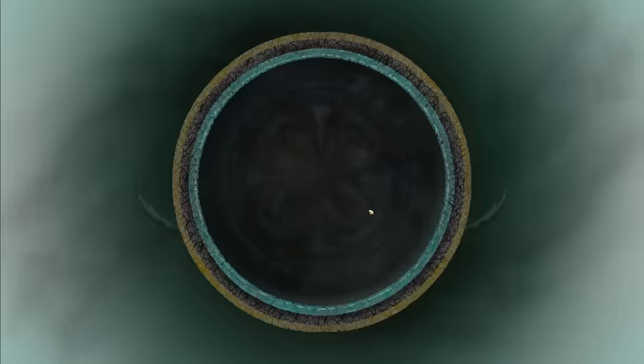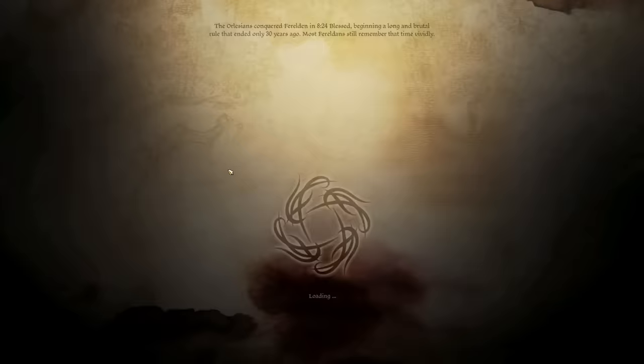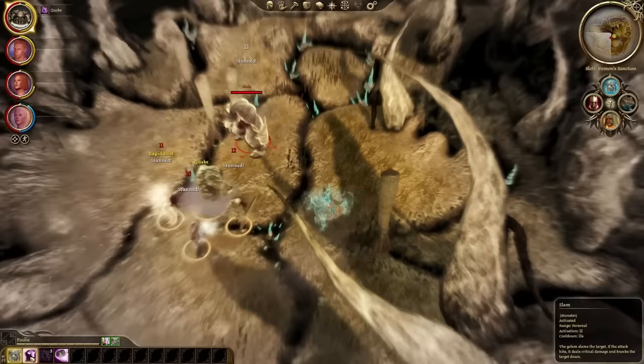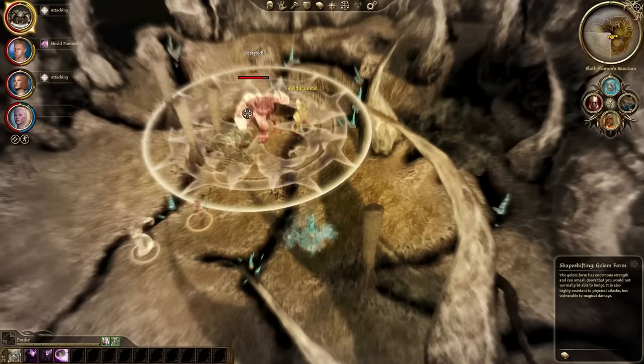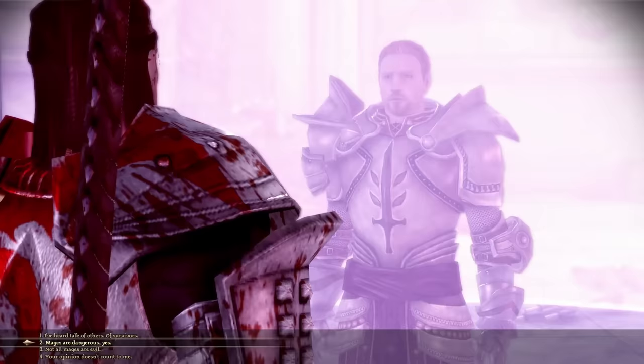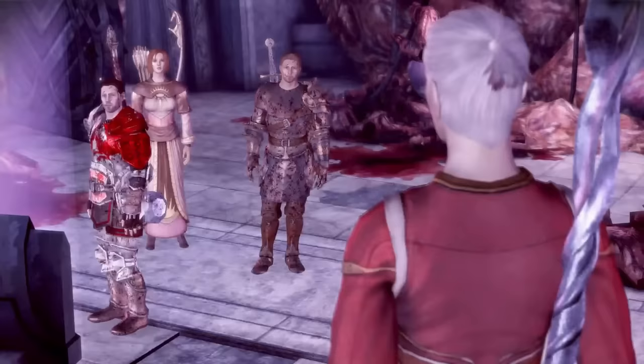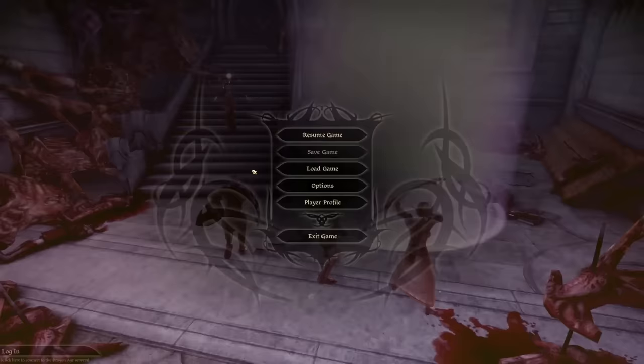You spend your time in the Fade trying to figure out the puzzle islands using various forms to bypass obstacles, culminating in a fight with a big bat that takes on various forms, forcing you to change forms yourself to beat him. He's a fairly easy and disappointing fight given the build-up. Later in the tower you encounter a Templar shielded inside a protective barrier urging you to kill all the mages — but if you do that, Wynne will flip out and try to kill you.